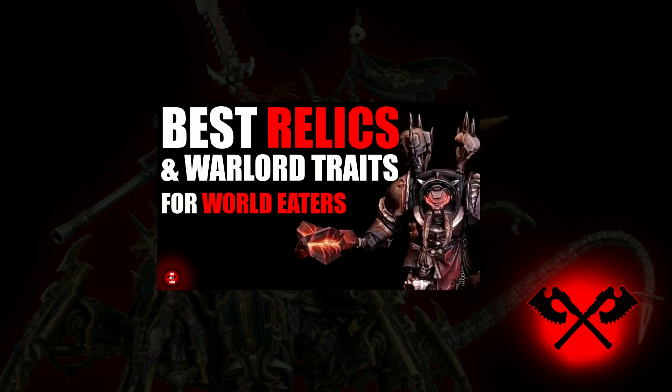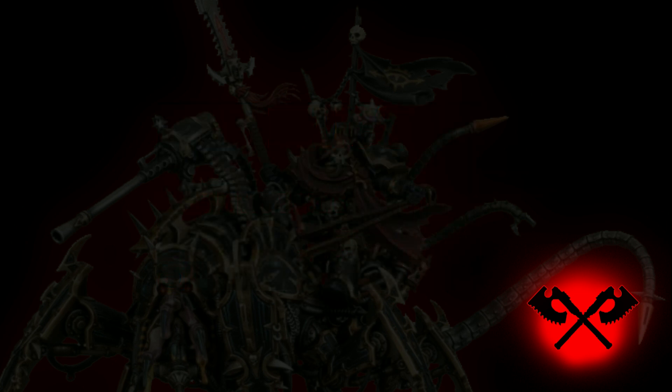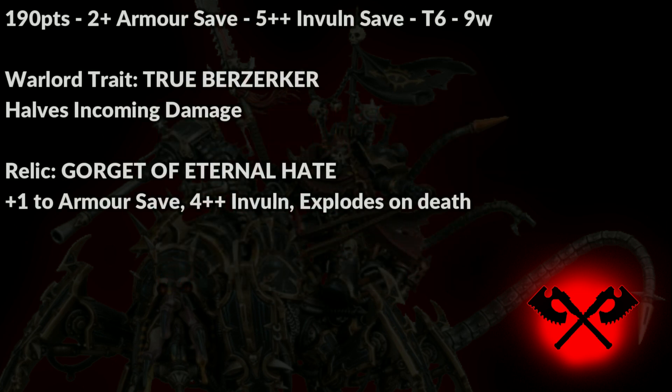There are lots to choose from and we posted a video a couple of weeks ago about our favorite options, but right now we're looking at the True Berserker warlord trait from the World Eaters supplement and the Gorget of Eternal Hate from the main codex. True Berserker halves incoming damage from the firing and shooting phases, so a damage four weapon becomes damage two. The Gorget provides the bearer with a four-up invulnerable save and plus one to armor saves, improving that from a two-up, five-up to a one-up, four-up.